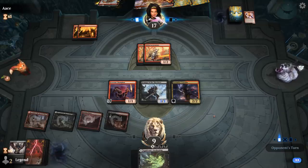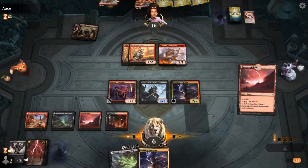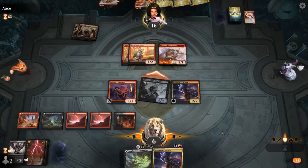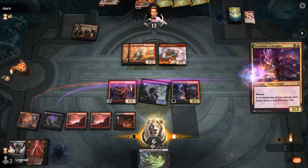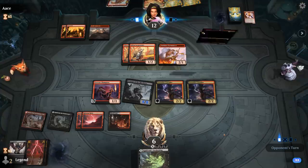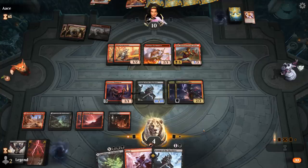Scourge definitely gets to attack. Can even use Ramunap Ruins here to potentially grow it if needed. Hopefully the opponent deals 4 damage to us and next turn we draw into a Cleave. It's going to be Annex. Another Scourge, Shock, and a land — not the best set of draws. Nothing really to get back from the Graveyard. So I can attack with Scourge, see what opponent does, then play another Scourge, keep up Shock.